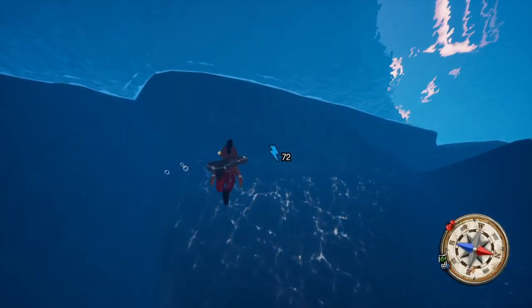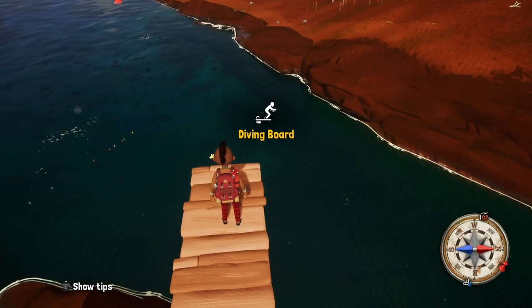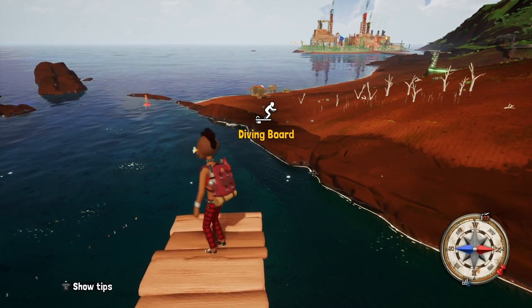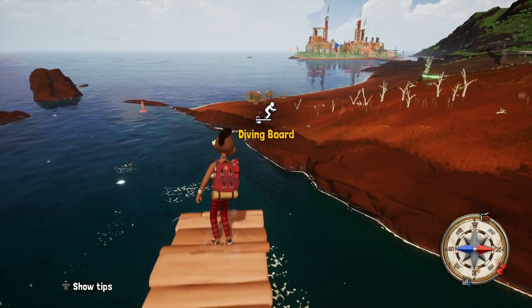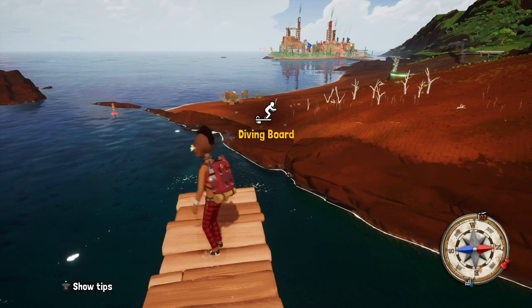Now that you know how the point system works, let's dive in and start mastering this dive. If you were paying attention, you'd realize that the landing is the most crucial part. So many points are riding on whether the player achieves a perfect or a bad entry. So the trick here is to focus on the landing and get the flips out of the way first.